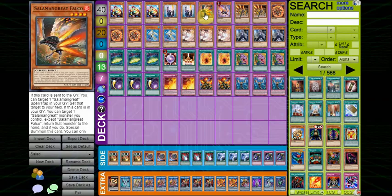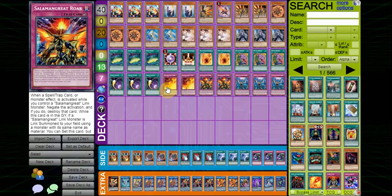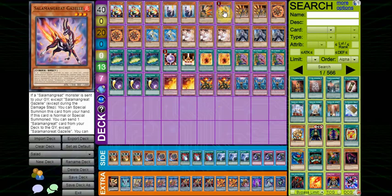The 1 Falco — it's searchable, recurrable, and once you get that one single copy of Falco in rotation, you'll never need another copy, so you only need 1. 1 Gazelle — it's a pity this card is at 1, otherwise it would be an excellent Normal Summon. It's just a free Mirage Staglio. It searches all of your Salamangreat Traps, which are your interruptions, and it also acts as an extender in hand. Extremely important card.